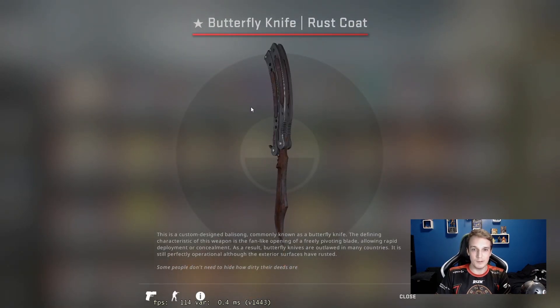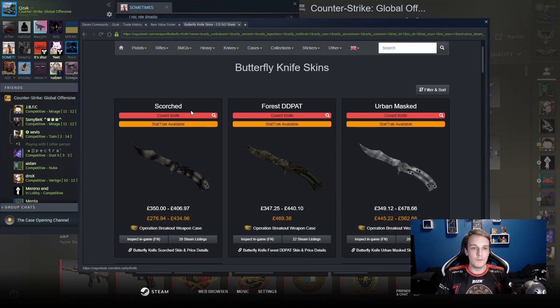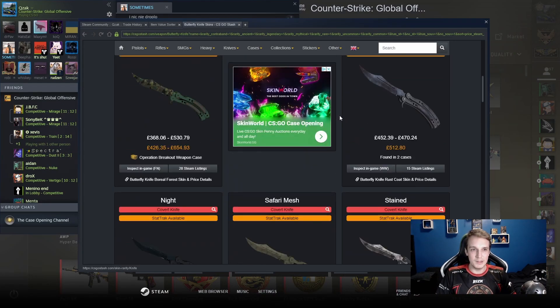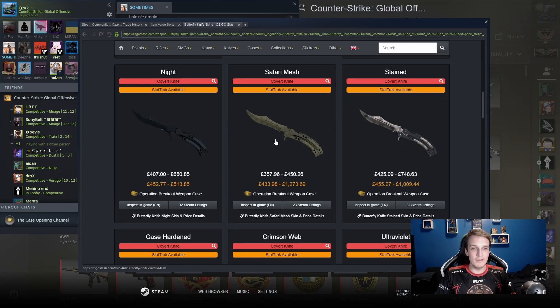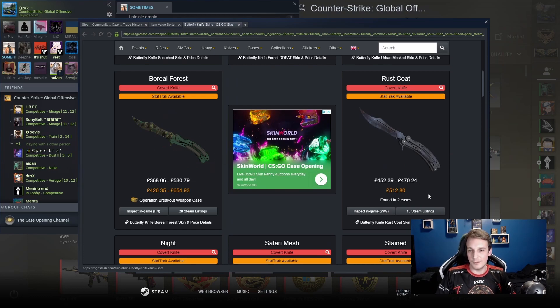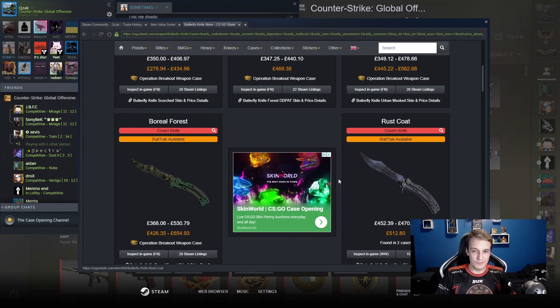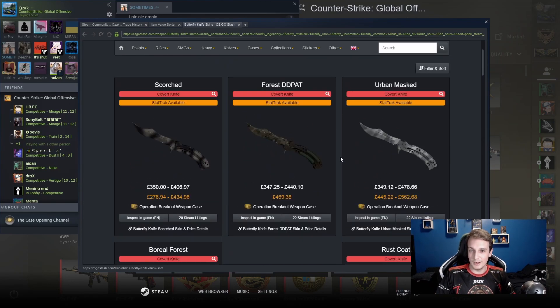That knife has stuck with me since then. I've had it for ages and pretty much played with it ever since. The butterfly knife is hands down my favorite skin type, and I didn't want a Forest DDPAT or a Scorched — those were all really bad in my opinion. So I ended up with a Rust Coat. At the time it was about £250, and the price has only gone up by £200 since, so I can't really complain.